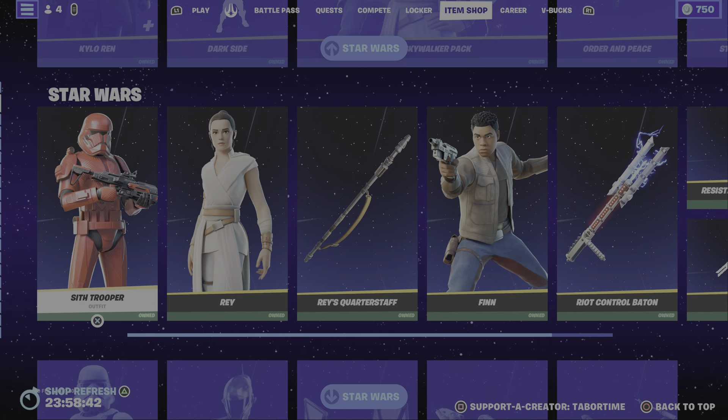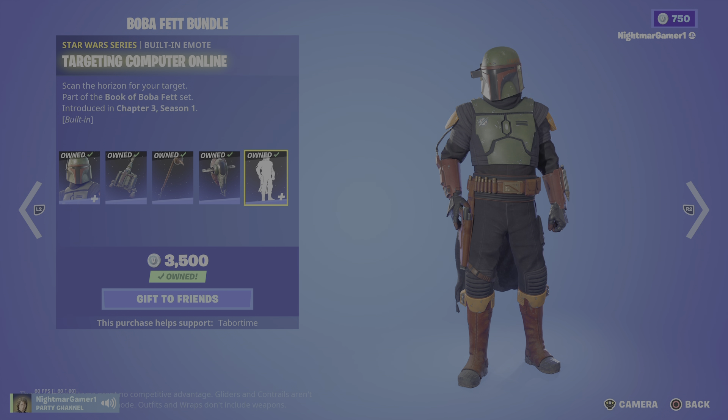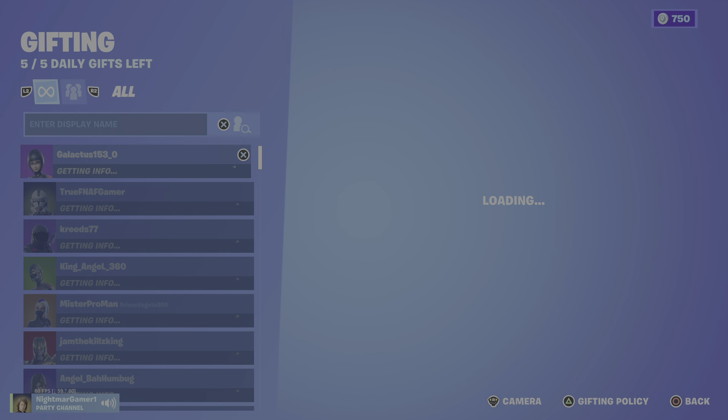So we've gone from the new trilogy combined with the original trilogy, the Imperial Stormtrooper, to Boba Fett — the Book of Boba Fett. We've got Boba Fett with the backlink Z6 Jetpack, Gaffey Stick, Boba Fett's Starship glider, and then Targeting Computer Online built-in emote. You can get this one for 2,300 by himself — 1,500, 1,200, 800.